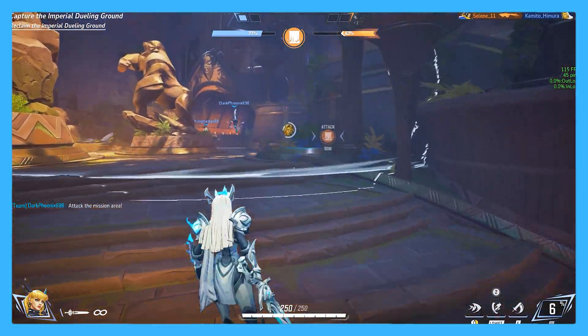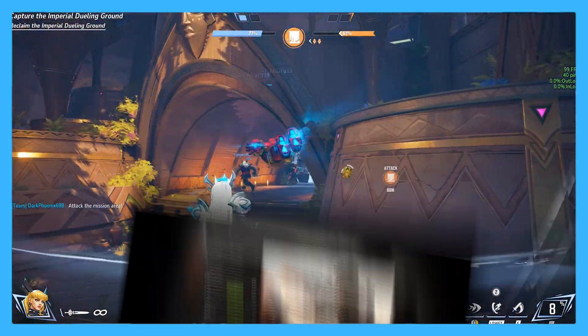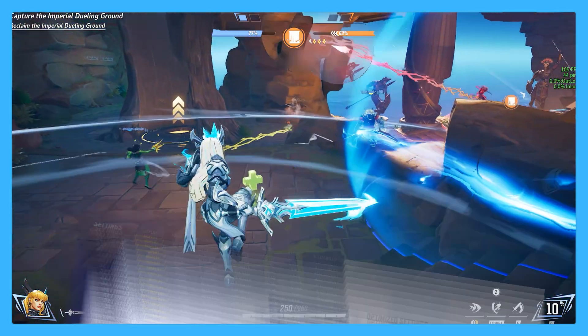Give it time — the devs will improve functionality, the game just launched. Your best option is to optimize the game within GeForce Experience, or the AMD UI, or again, in the game's own optimization option. They made it so easy for us, but sometimes it's not enough.